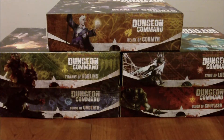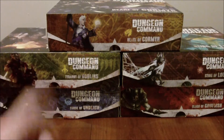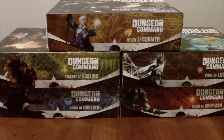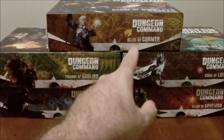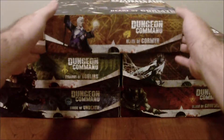I'm going to do these in the chronological order they were released, to the best of my knowledge. Heart of Cormyr and Sting of Lolth came out at the same time. Blood of Gruumsh was the last one, and I'm pretty sure Tyranny of Goblins came out before Curse of Undeath. So the order is: Heart of Cormyr, Sting of Lolth, Tyranny of Goblins, Curse of Undeath, and Blood of Gruumsh. We'll start with Heart of Cormyr.